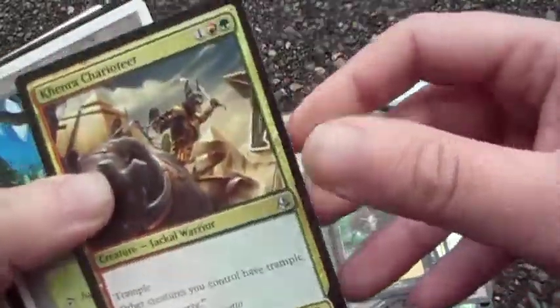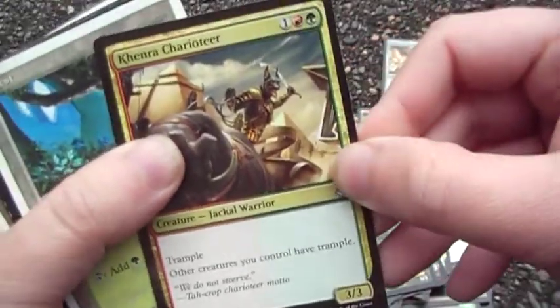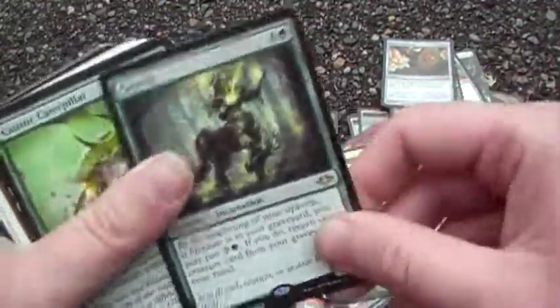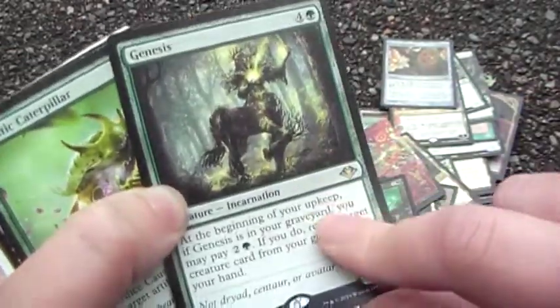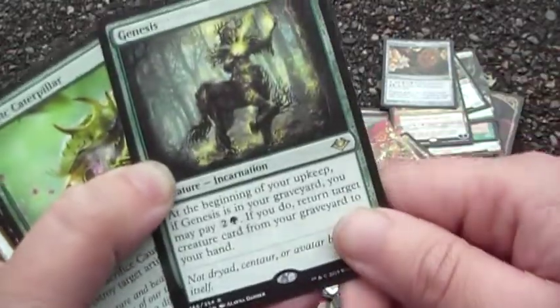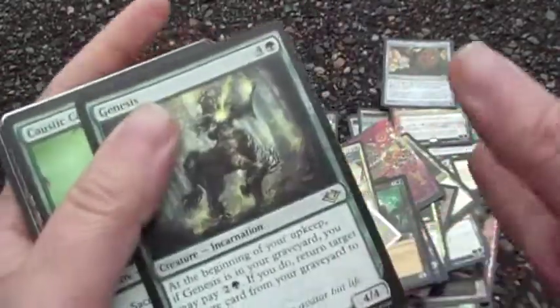Thragtusk in old border — torn between that and the secret lair one, but old border is best border. Let's give all my creatures trample. Genesis — I just love it; it lets me do graveyard shenanigans without black or white.